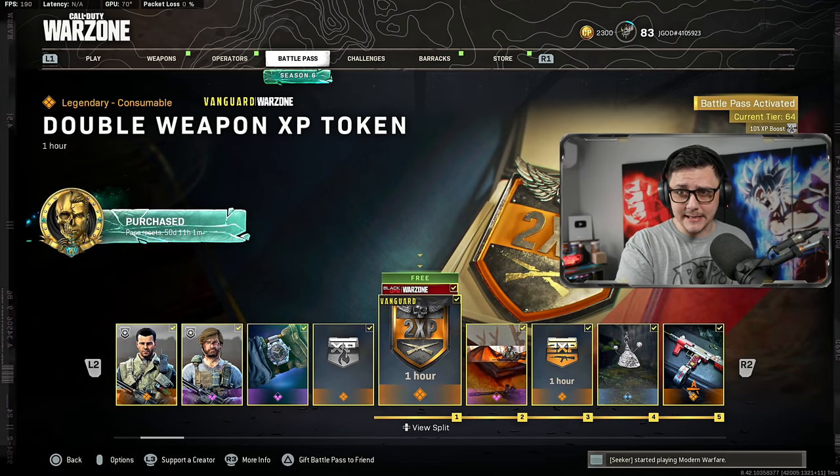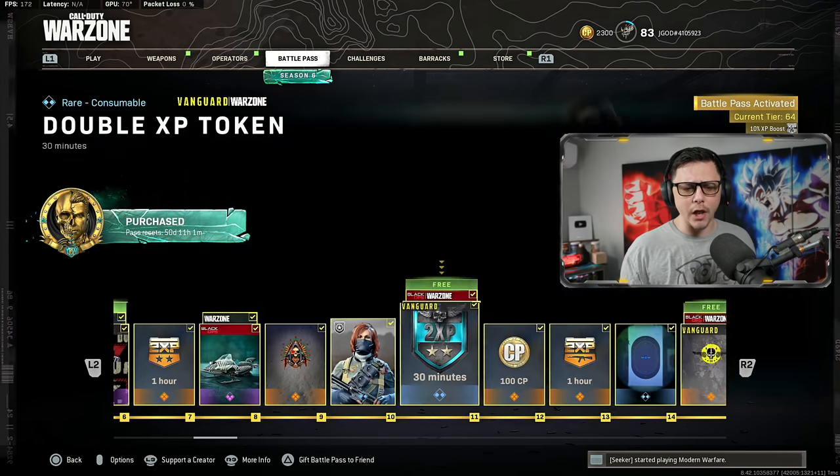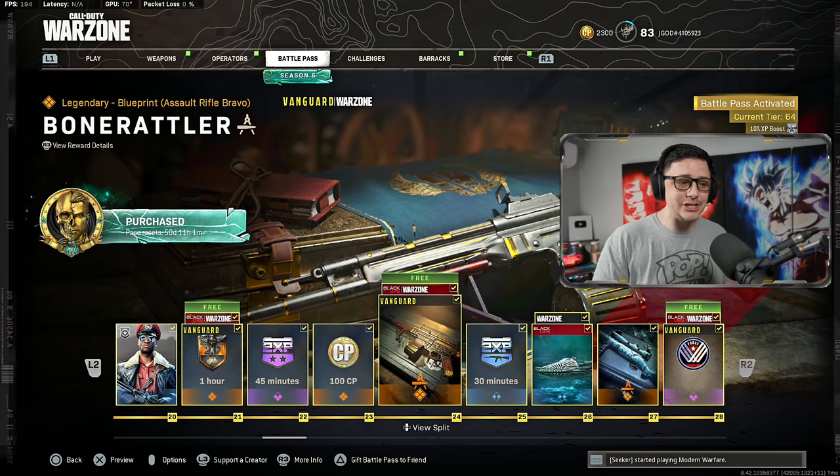If you go to the battle pass, you'll notice that they added Vanguard stuff where you get double XP, double weapon XP, calling cards, things along those lines, and emblems. Keep going down and you'll notice that at tier 24, the STG is available.